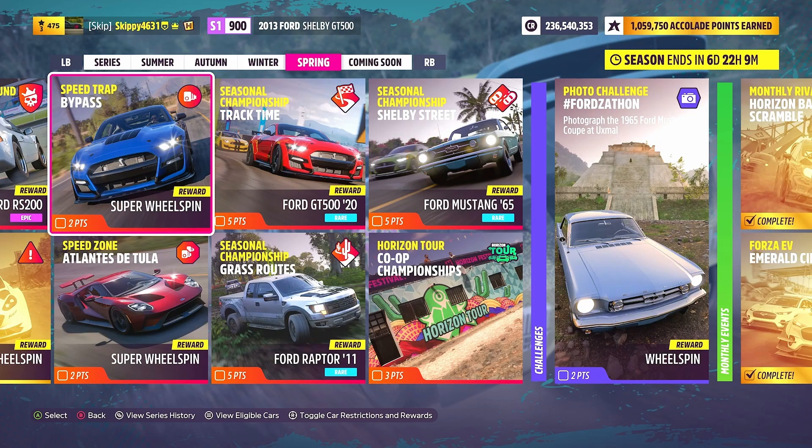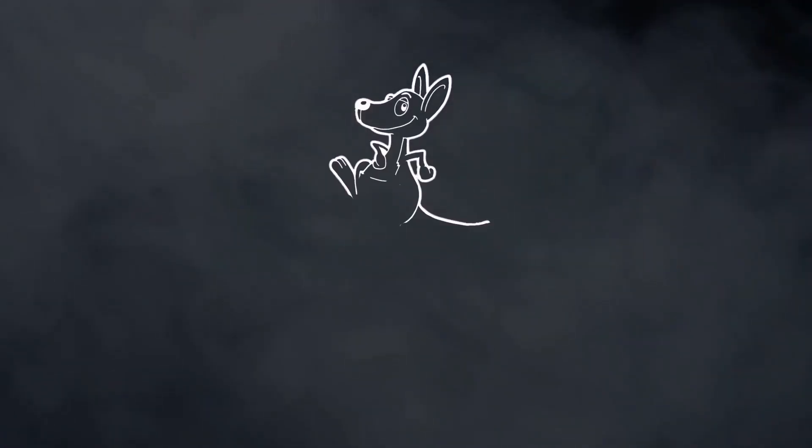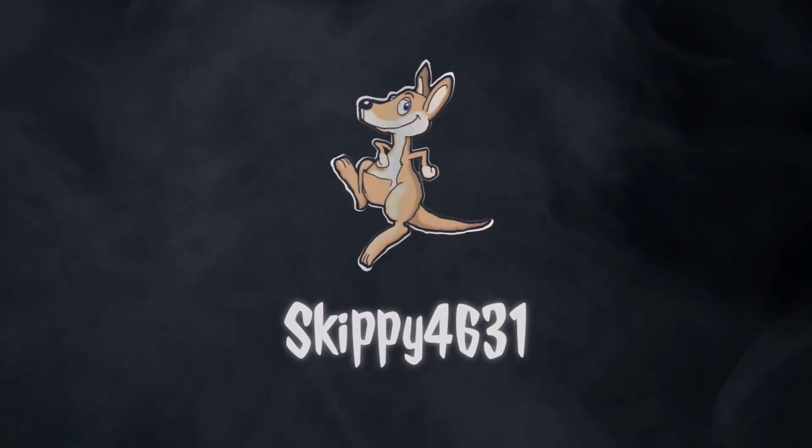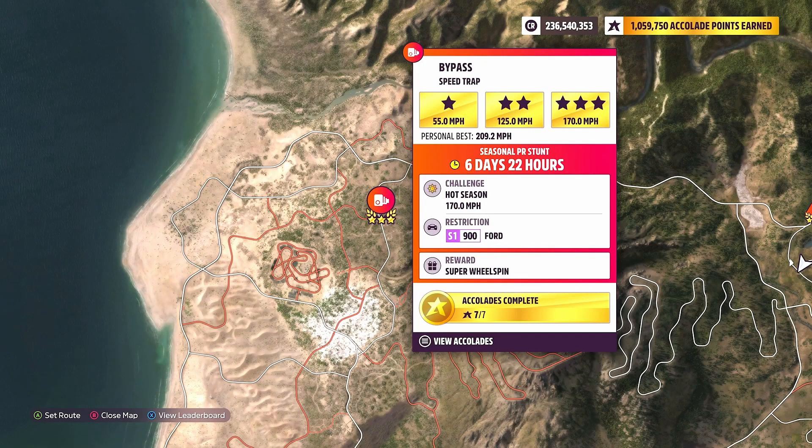The bypass is located on the left-hand side of the map near the Dunas Blancas area. The three-star objective for this one is 170 miles per hour — we want that hot season challenge. Again, 170 miles per hour, so no change between the three-star and the hot season challenge. Restrictions are S1 900, any Ford.